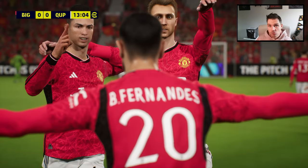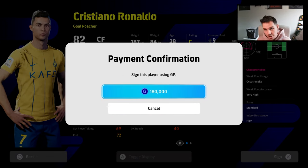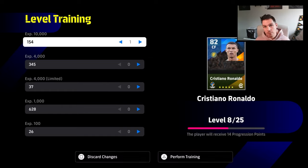My favorite card to use of Cristiano Ronaldo is not the Player of the Week one, not the standard one — it is the United pack from last season. You can get Ronaldo for 180,000 GP, which I think if you have GP burning a hole in your pocket, Ronaldo is definitely a player that makes you stand up and notice in the game. Anytime I come up against him, I struggle against him even though his stats don't look that explosive.